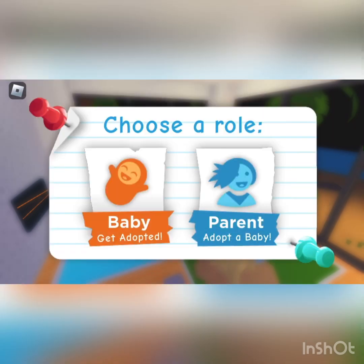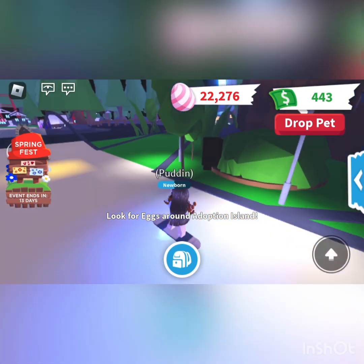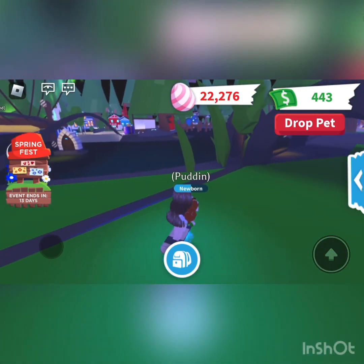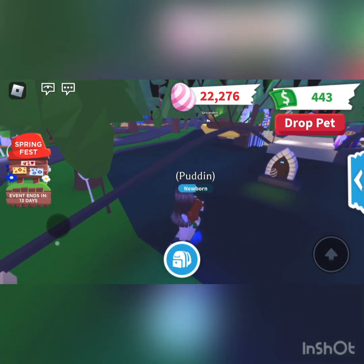So let's go and check this out. Look for eggs around Adoption Island. I think I remember what happened last year — I'm not sure. There are eggs: one underneath and one above.